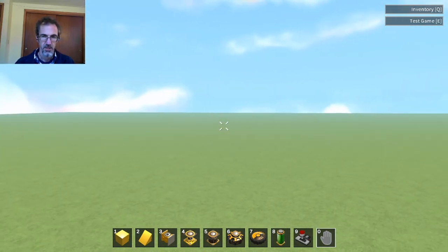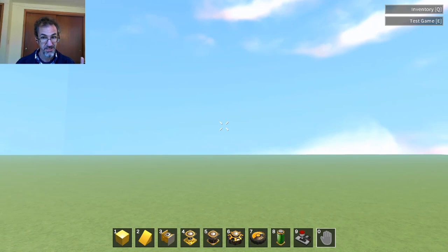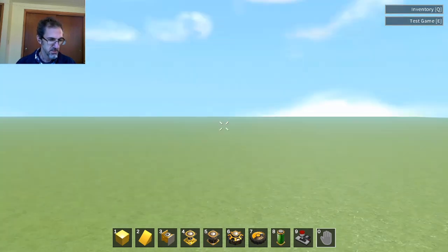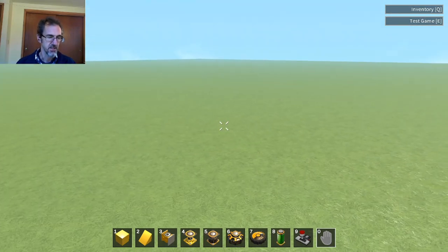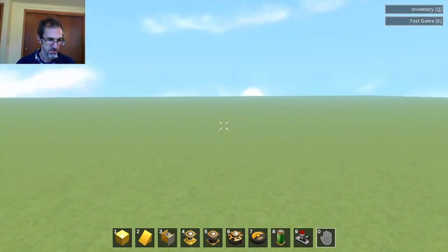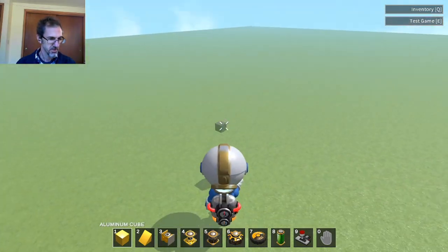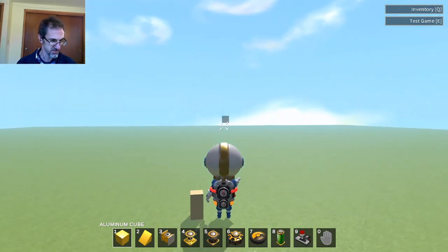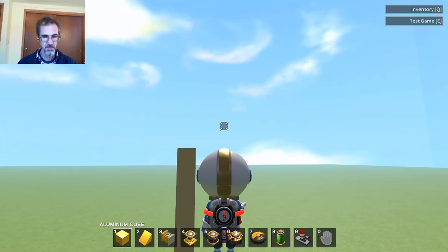As you can see, the terrain is completely gone — except for this, which is not actually terrain. This is a grass block they've added to the game, and it's not huge. You remember that Leo used to be two blocks high, but now he looks about six blocks high. What they actually did is decrease the size of the blocks by a third, so it just appears that Leo is bigger.